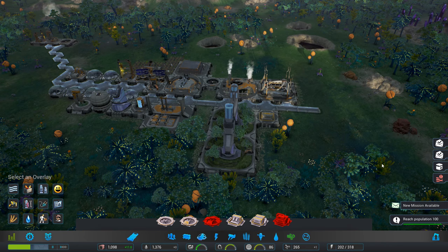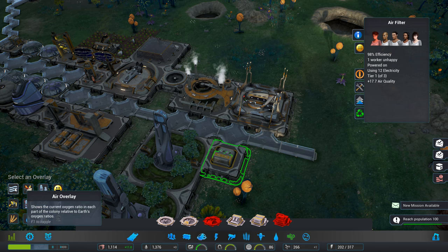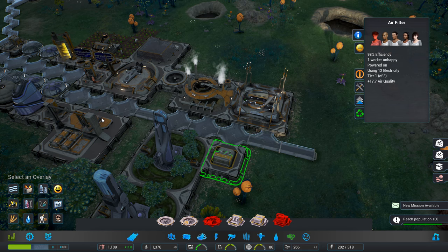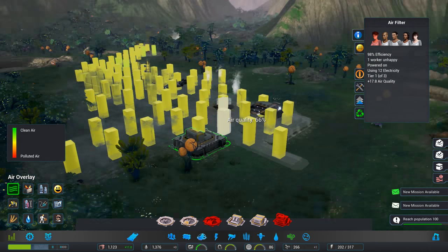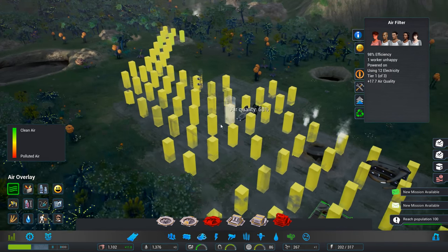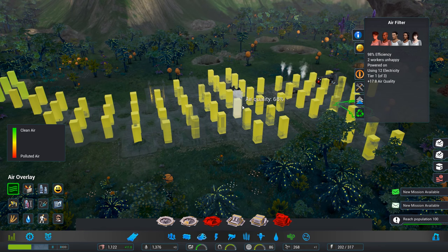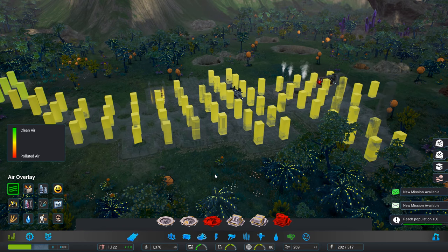Let's just have a look — let's take that off. Plus 70.7 air quality. There doesn't seem to be like an overall... F1 to toggle. It doesn't seem to be like an overall thing that can give us a total. I mean, that's going up — that's looking a bit green as opposed to yellow. 69, 69 — I'm wondering whether 70 is like the cutoff point.